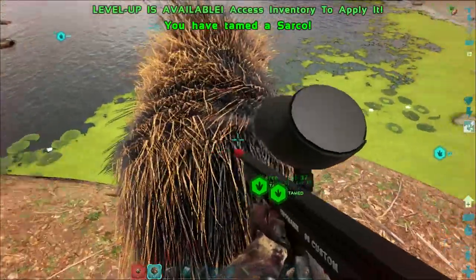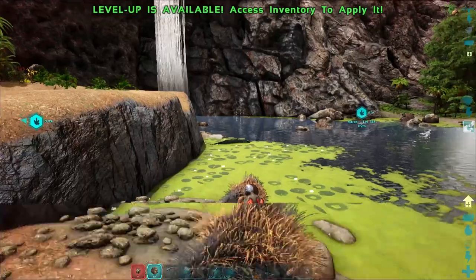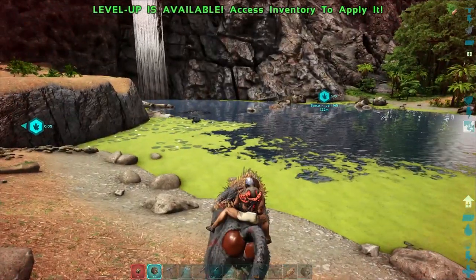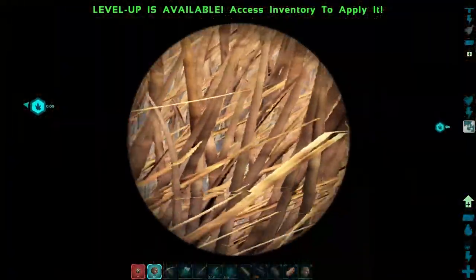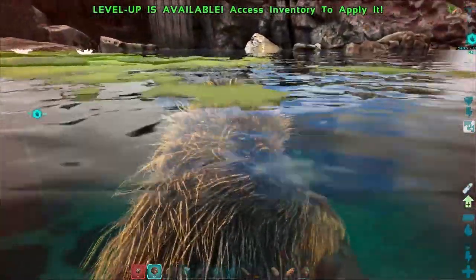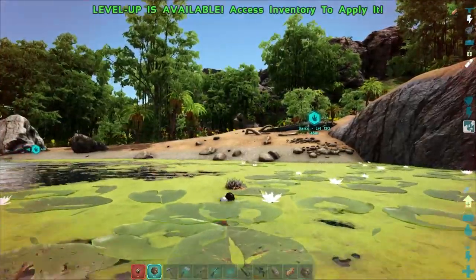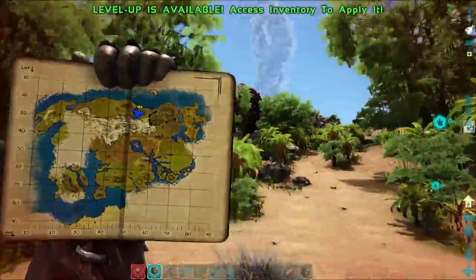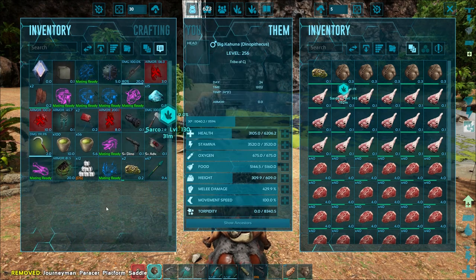All right, first sarco is all tamed up — oh shit, new ones have decided to spawn in. We're good. I took a look down at the other ponds and there wasn't anything else down there — the highest level we saw was 95. Disappointing, but I'm happy with our 130 and our 145. I'm a little bit nervous. Is that a 145 over there? It was definitely a leveled something. I'm just gonna wait for these guys to starve a bit more — they take forever to starve and I don't have access to mutton. I don't think there's really anywhere nearby that has any mutton, so I'll just wait for these guys to tame up and then feed them some prime meat.